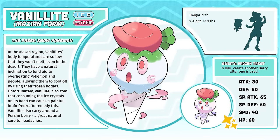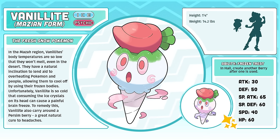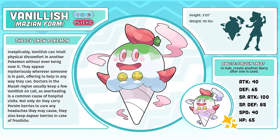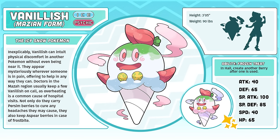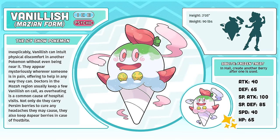Mazian Vanillite, the Fresh Snow Pokémon. Coming up with ice types for the Mazza region was a tough challenge, as most of the region's geography consisted of jungles and desert — but you know what goes well with deserts? Desserts. I love food Pokémon and Vanillite has got to be one of the best. Mazian Vanillish, the Icy Snow Pokémon. The idea of medicinal snow cones is like a perfect fantasy for the world of Pokémon. My 10-year-old side would love the idea of a magical ice cream cone that was not only delicious, but was also packed with nutritious berries that could cure headaches and other ailments.